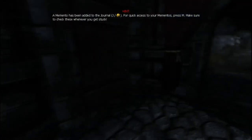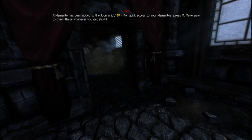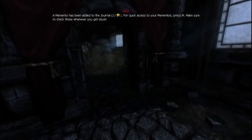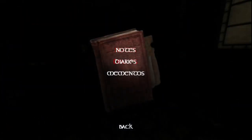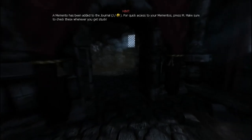My movement's not great. 'The memento has been added to your journal. For quick access to your mementos, press M. Make sure to check whenever you get stuff.' Journal — I have no notes, no diaries. Mementos: 'Follow the liquid trail and find its source.' That's somewhat helpful.